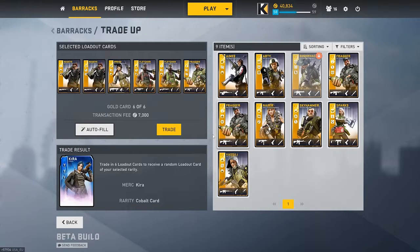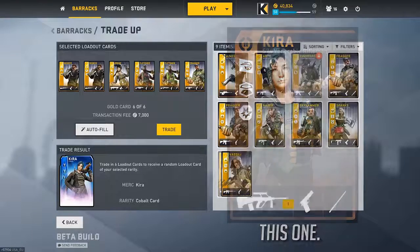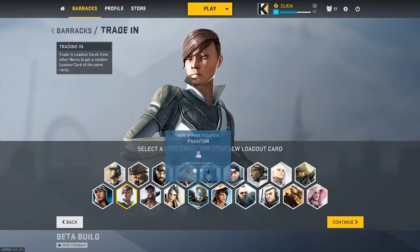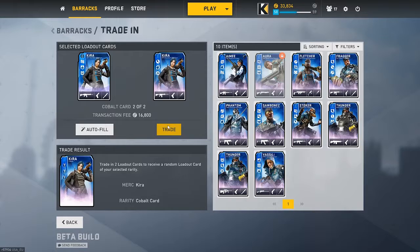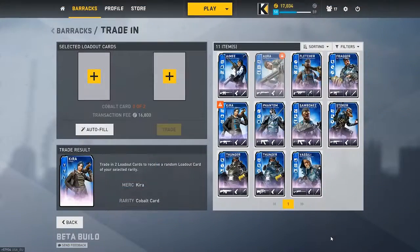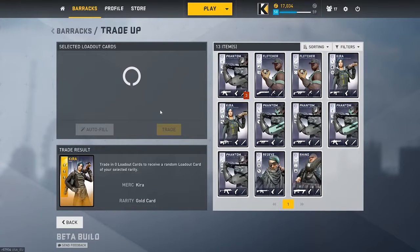I'm trading up for a cobalt Kira, trying to go for the Katana Stark Exploded Dendron loadout. I get a Dry Slowdown, which is not a bad loadout - it's actually quite good - but I really wanted a Stark loadout on Kira. So I go back for a trade-in of my two loadout cards for Kira. They're both pretty good cards, but I was in denial, very upset, very salty. Same exact color - this just keeps happening. So I just dump all my silvers into Kira cards.